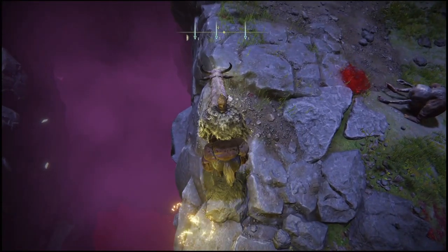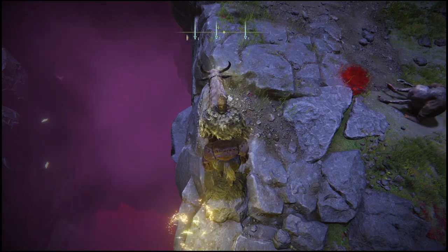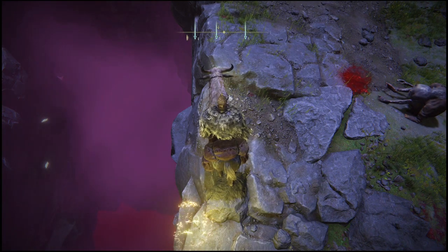What you're going to do is slightly slide down this rock. Once you guys slide down and hit that rock right there, what you will do is make a double jump and land on this ledge. If done correctly, it will look exactly like this.